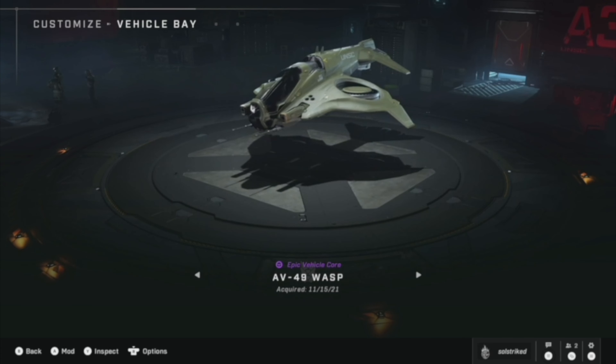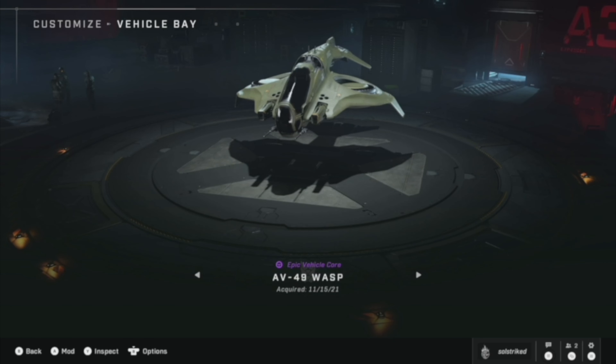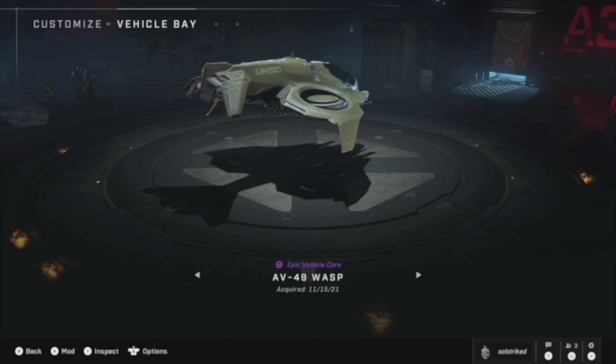You're going to grapple hook it, but it's going to be very hard because the Wasp has rocket pods and machine guns, and is most likely going to see you. The way I got it was I let it fly past me, and then used the grapple hook on it.